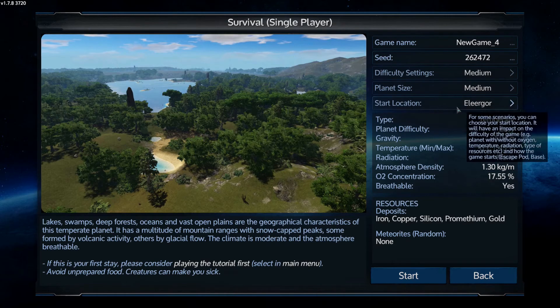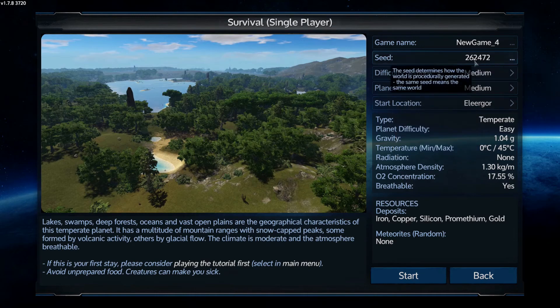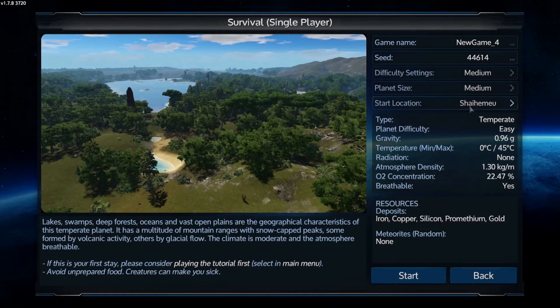You'll see a planet name here and it's likely to be different than this one. You can change the seed number by randomizing it and it puts you on a different planet, but as long as it's temperate they're all much the same in terms of difficulty — it's just various cosmetic changes. So without further ado let's press start and go.